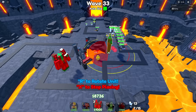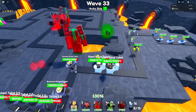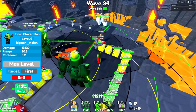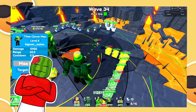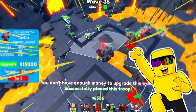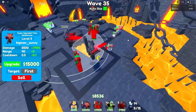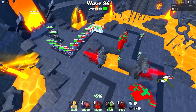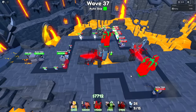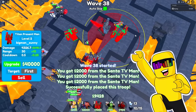This should be enough damage to hold me over for a while. I'm going to put another Titan Present Man right here and give it one level up. If I can hit some of these toilets with a golden gift, it'll one hit KO them. Upgrade level 6 Cloverman — let's go to the maxed out one. Thank you toilets for clearing out the bad lucky blocks. Maybe I do need another Hyper Titan. I didn't want to have to do this, Melon, but I have to do it.